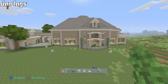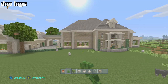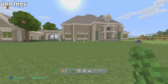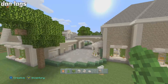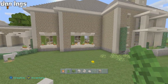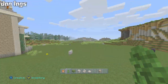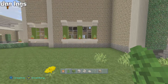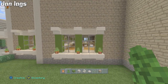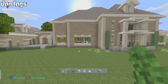We have those windows put in, so all the first-floor windows are done on the house. I still don't like those windows over there — I'm going to have to figure out a way to make those look better. Looking at these windows, I'm thinking they might need to be one block instead. I think they need to be an odd number for this to work.